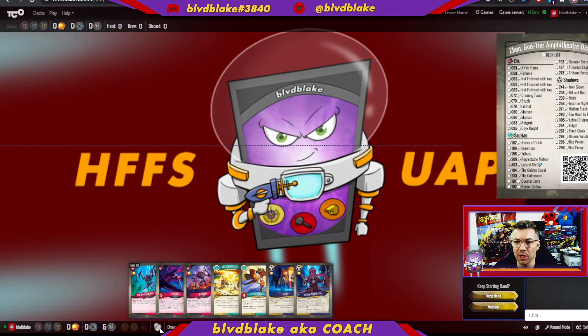We're going into this Worlds Collide deck — 'Zen God Tier Amphitheater Distiller,' great name. Looking at this list, what really stands out is Exhume with triple Not Finished With You. That means anything that gets killed early has a chance to be easily brought out again or recycled back into the deck, which is a key consideration when mulliganing.